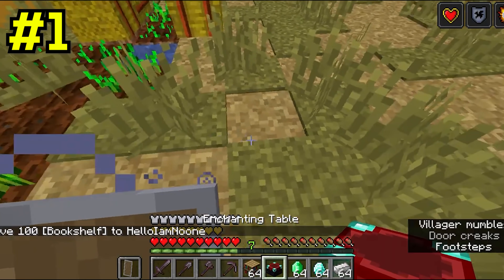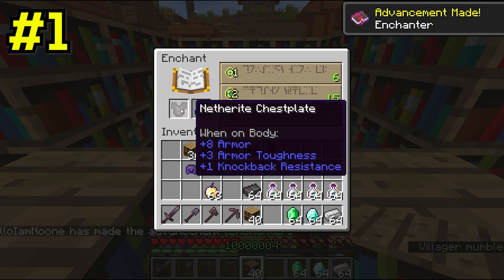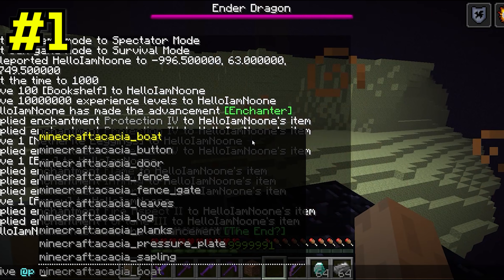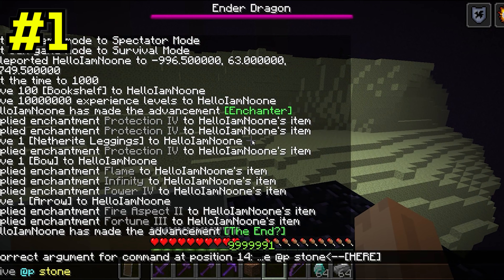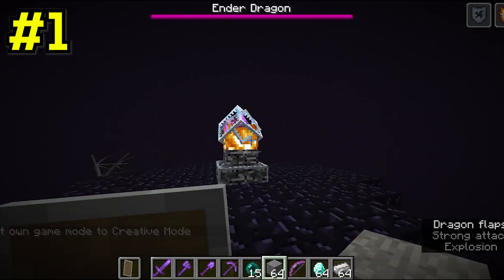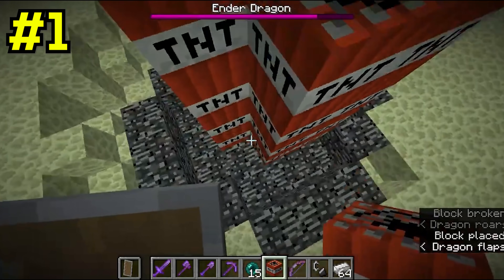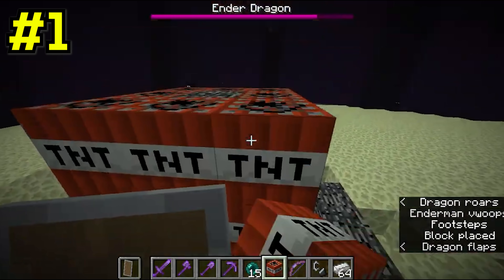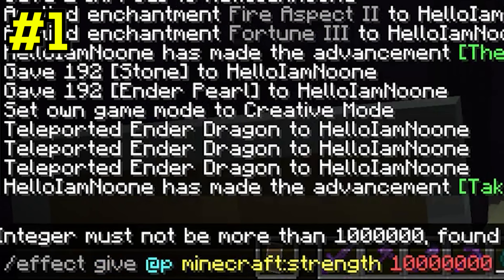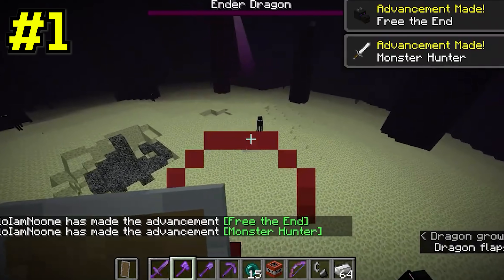He then proceeds to enchant all of his armor, which is almost never done in a real speedrun, especially at the slow pace that he's doing it at. After running a few more commands, he finds himself already in the end, and things start to get even weirder. He starts to fly around and break all the crystals, then goes down to the center and just starts placing down an insane amount of TNT, which is honestly completely unnecessary. To top it all off, he gives himself an insane strength effect that can most likely obliterate the dragon. And yeah, the dragon stood no chance against his speedrun cheats.